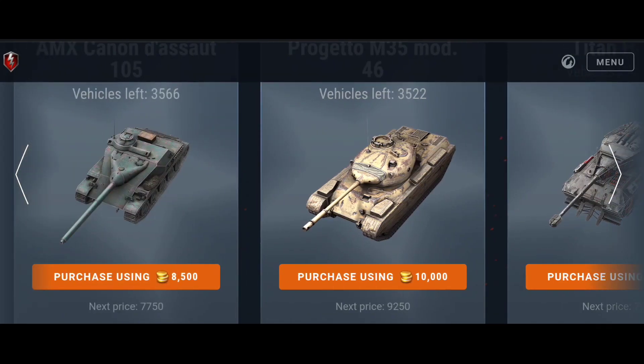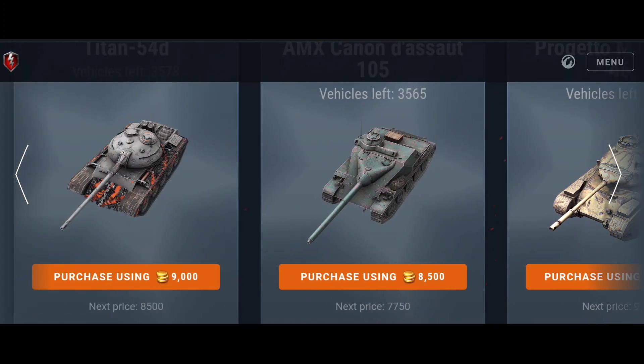The Progetto 46 is one of the best offers here. For medium tank lovers and skilled players, this tank even has some turret bounce, you can hold down some shots. No doubt, definitely worth it. A lot of players got it for free in the last event, which is why there are still vehicles left. But if you don't have it and you need a strong OP tier 8 medium tank, go for the Progetto 46.